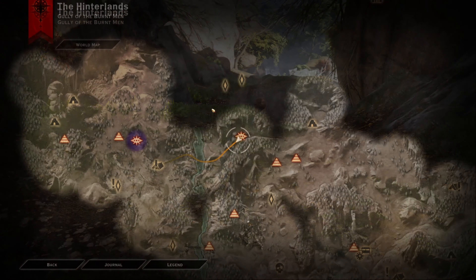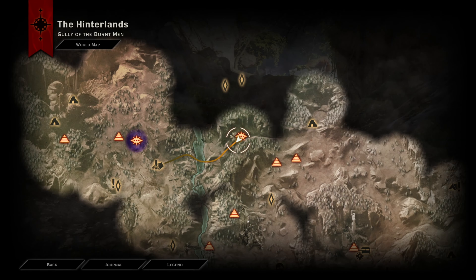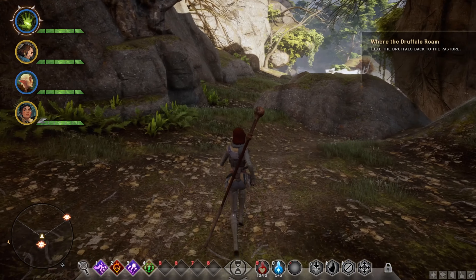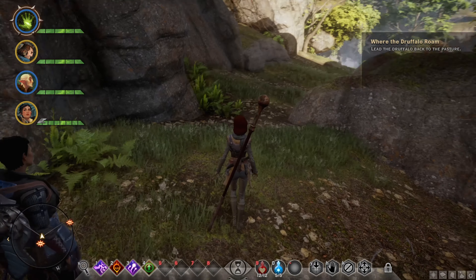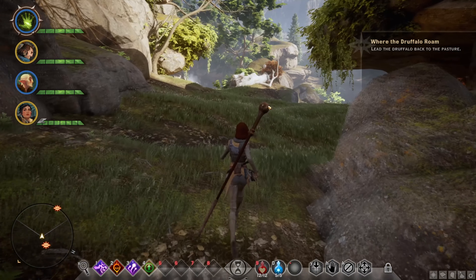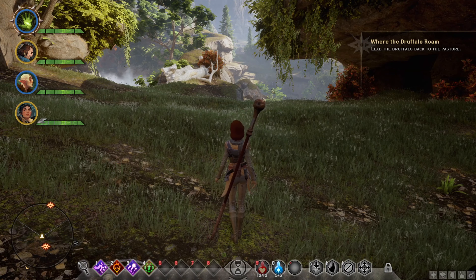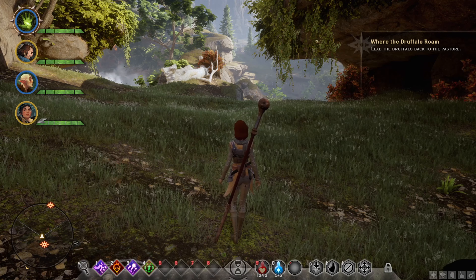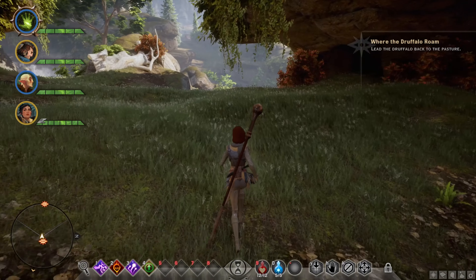You're going to want to do that until you reach this area here, but you'll have to go a little bit around — just go like this, wait for the juffalo to catch up, then go like this, etc. That is why it's actually recommended to clear out both of the rifts first, because that will make your life that much easier.